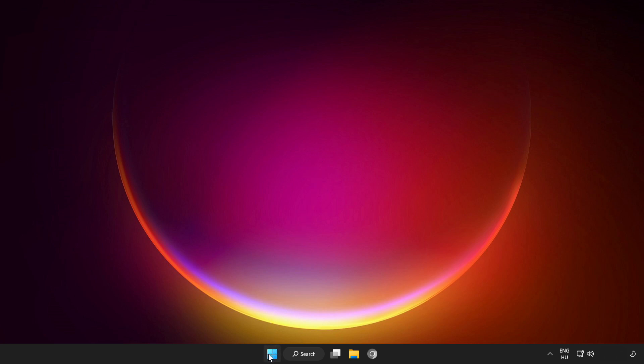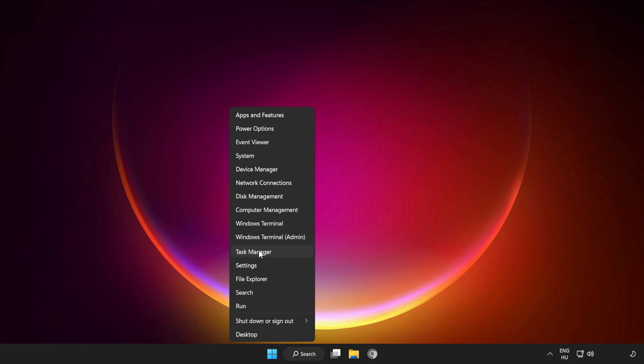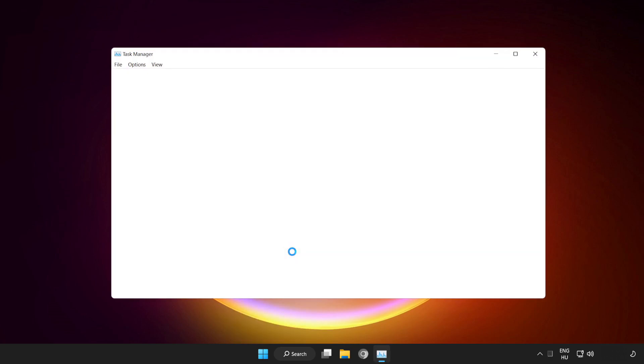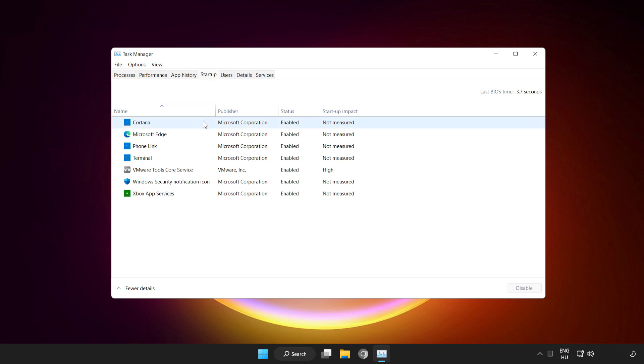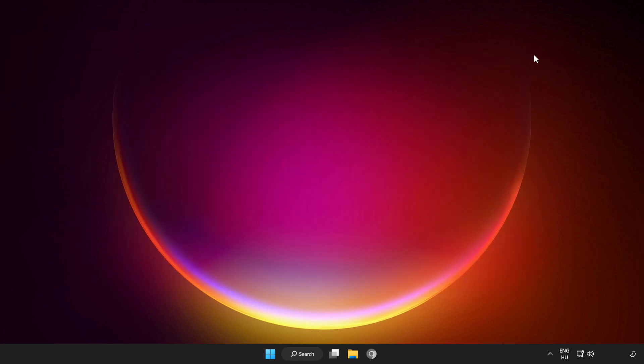Right-click the Start Menu and open Task Manager. Click Startup and disable unused applications. Close the window and restart your PC.